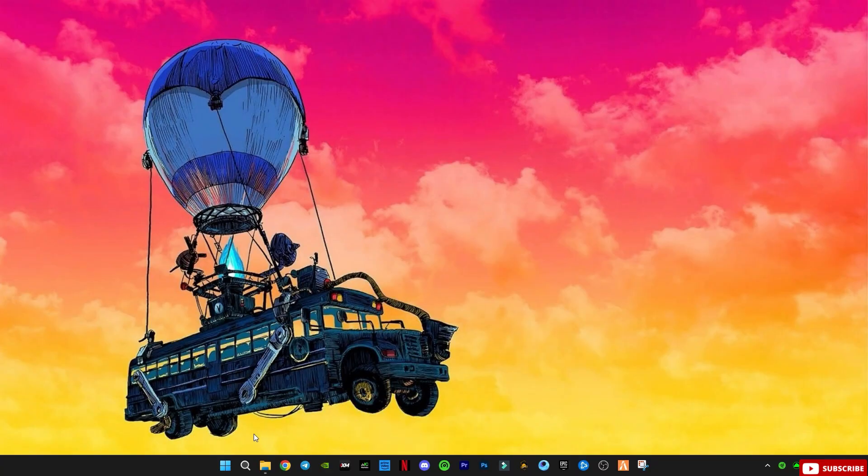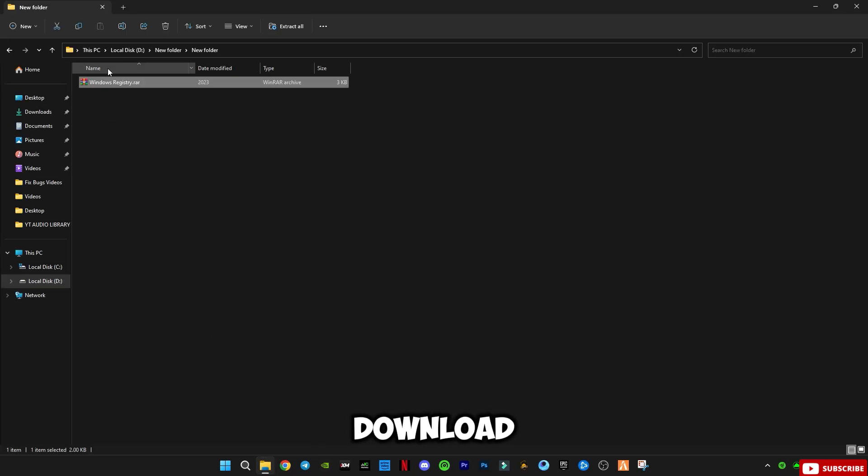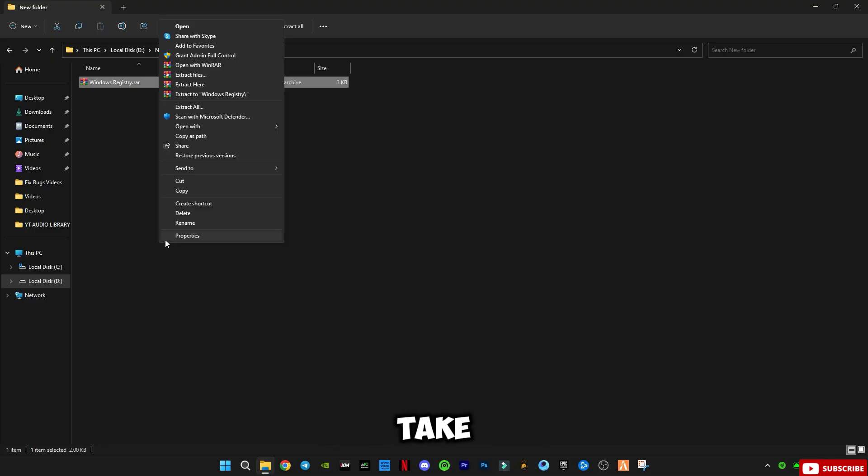Now you have to download this Windows registry file — the raw file link is in the description. There may be some ads on the website; the download link will only be on the Google Drive link from the website. If any other website opens, just close it and only stay on the Google Drive link.